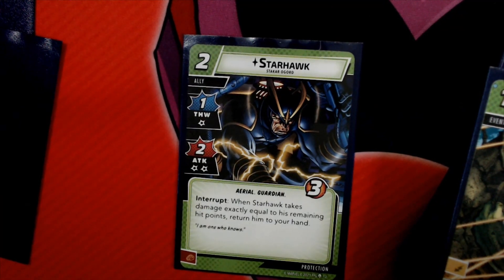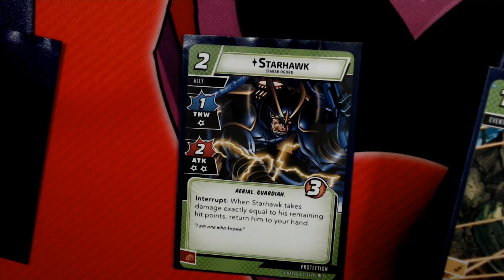We have Starhawk, costs 2, with 1 Thwart, 2 Attack with 2 Consequential, and 3 hit points. When Starhawk takes damage exactly equal to his remaining hit points, return him to your hand. So you can Thwart with him once and then Attack with him once, ideally, and then put him back in your hand — or, of course, defend with him if you need to.